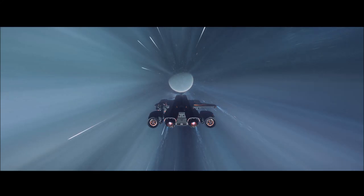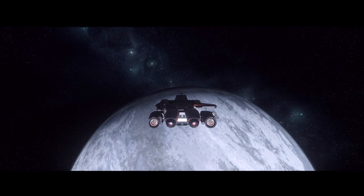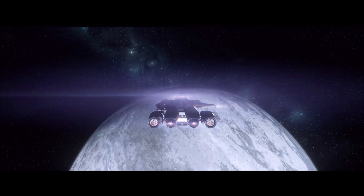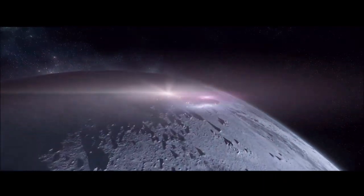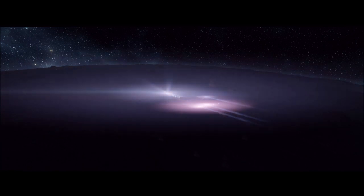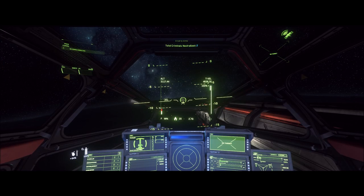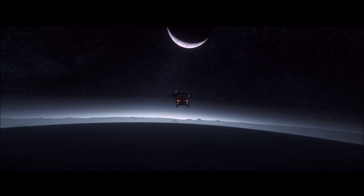As far as this cargo run part of the video, I started at Port Olisar, picked up my Pirate Caterpillar, and I'm flying over to Selen, which is one of the moons around Crusader. We're going to Tram and Myers — many of you already know where that is because it's a very popular destination for cargo haulers. One big thing with Tram and Myers is there are no landing pads, so with a big ship like the Caterpillar you just have to find space to put her down in a pretty rocky area.